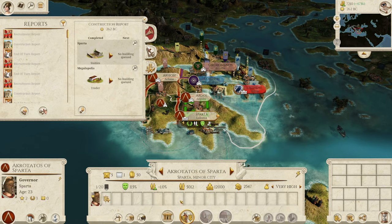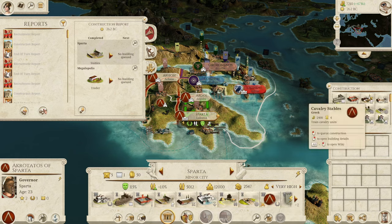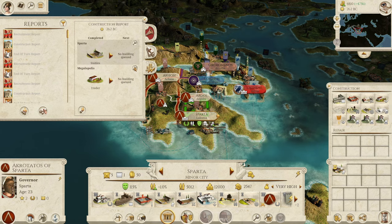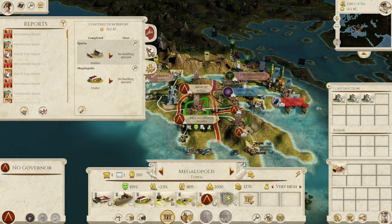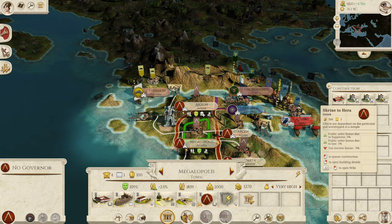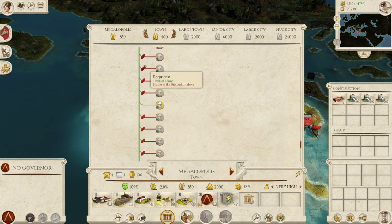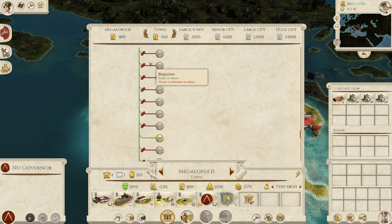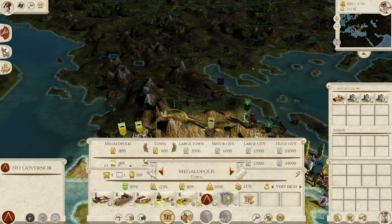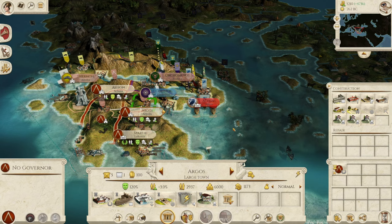Oh my god — bribed again! Athens, you dickheads! I'm tempted to put our general in there. They shouldn't bribe the general. I've just spent so much money trying to build things here. I was going to recruit a ship here too — if I lose this ship and my general I'll be furious. He's only got 3 influence, how is he bribing this settlement? I told you I'd get salty if stupid stuff like that happens.